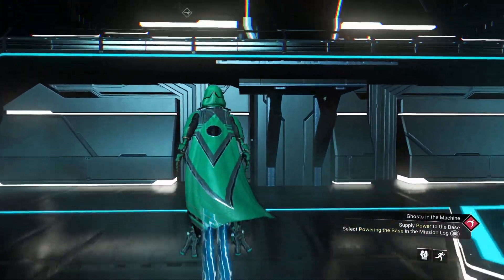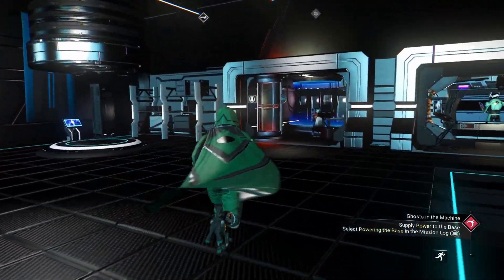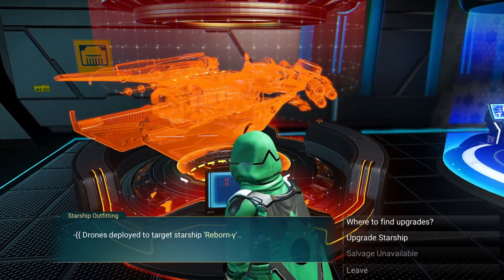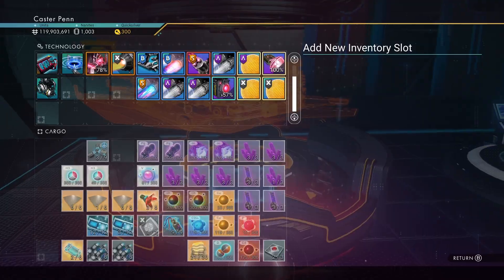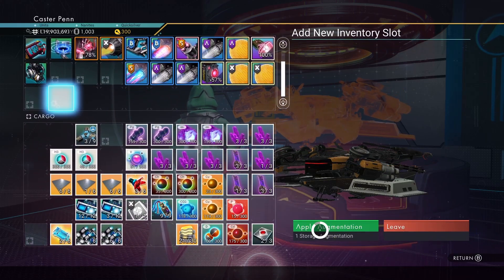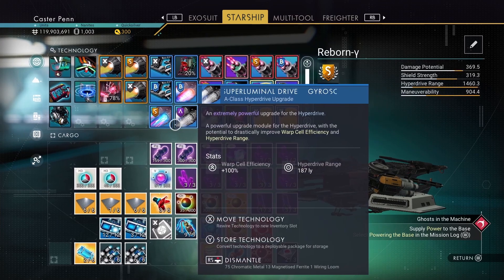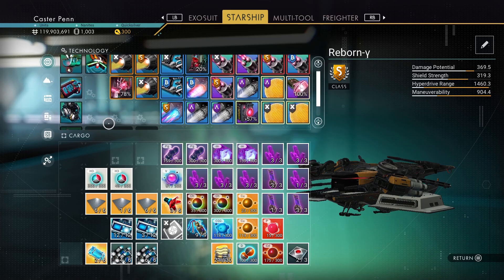I think once you get an S-class sentinel ship, the only other kinds of ship I want are a living one and a squid one because I've never had either. The other ones are a bit — what's the point, unless you're collecting starships. The cargo ship would have much more cargo, I suppose. Let's apply augmentations — apply, apply, apply. Beautiful. Oh, that's just lovely — all that room. Blessed with room.